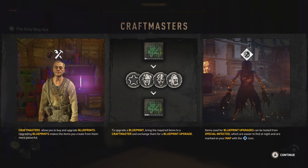Oh, here we go — Craftmaster. Go to buy and upgrade blueprints. Upgrading blueprints makes the items you create from them more powerful. To upgrade a blueprint, bring the required items to a craftmaster and exchange them for a blueprint upgrade. Items used for blueprint upgrades can be looted from special infected, which are easy to find at night and are marked on your map with the blue icon. Oh, that little infected icon — they're those trophy things that I've been collecting. Gotcha.